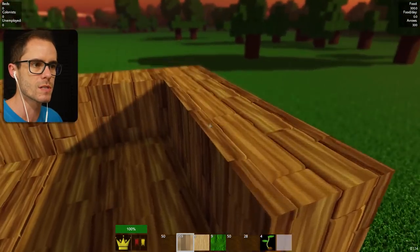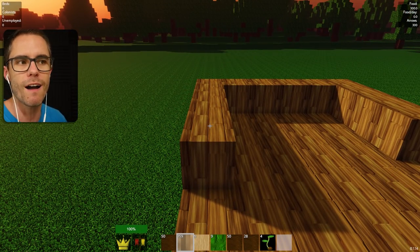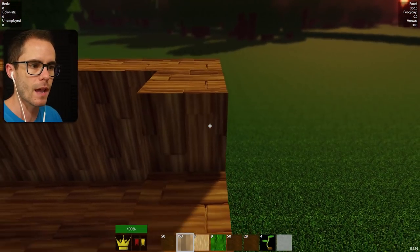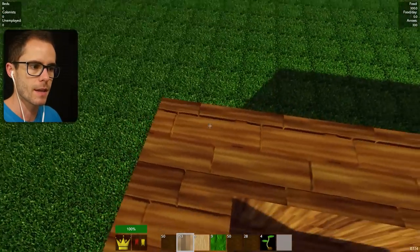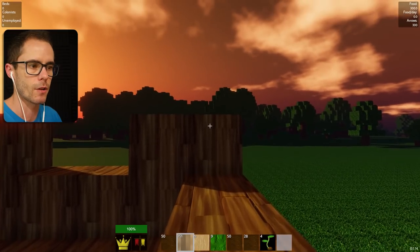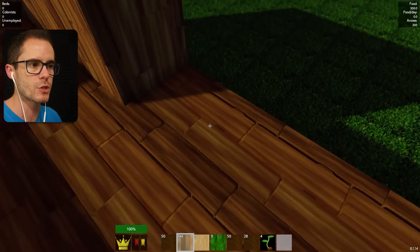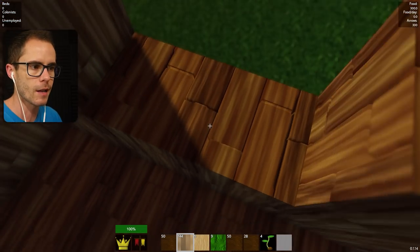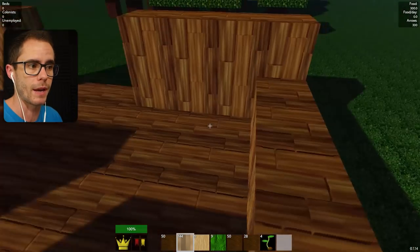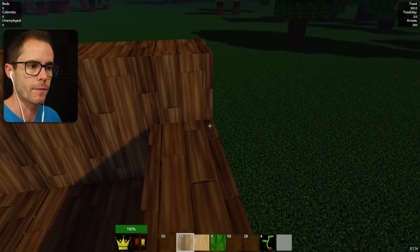We need to start building an area for the farm. Now the monsters — there are monsters. They come at nighttime, but not right now because I don't have any colonists. They only come when you've got colonists. The monsters can't jump up two bricks high, so you can create a two-brick-high window and they won't be able to get through. So we don't have to worry about any monsters yet.